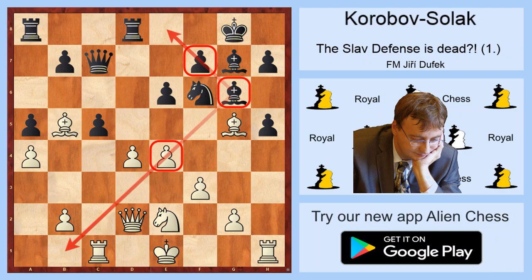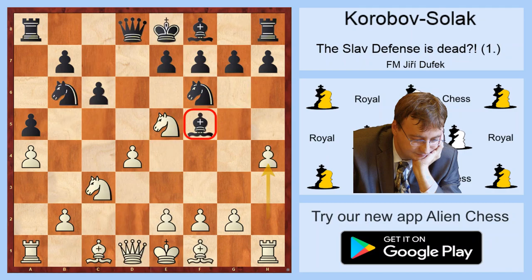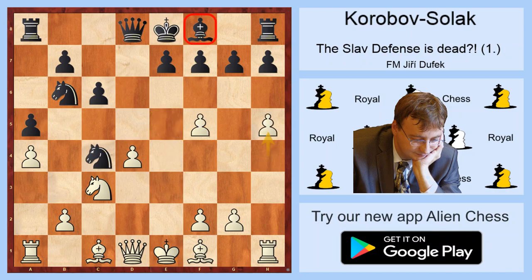Another move after h4 was played in the game Bluebaum vs. Michalik in 2015. Michalik played Nfd7, and this is probably just some kind of mistake. Because after e4, he takes e5, ef, e4, h5 — we see another problem with the Black position: the absolutely dead bishop on f8. There is no simple way to activate it; g6 is impossible. And e5 was played in the game. After fxe5, Qe7 — we see that Black will have a very weak pawn on e6.